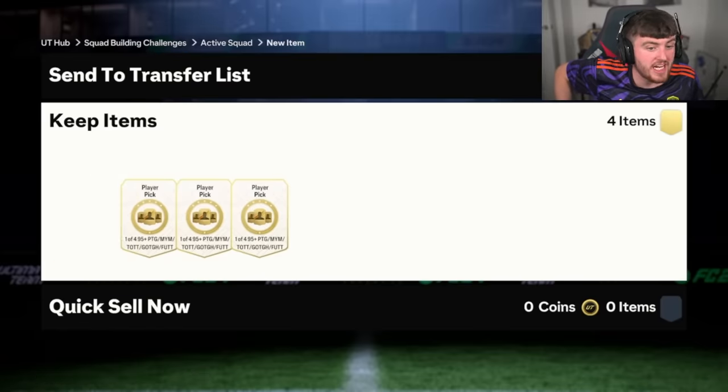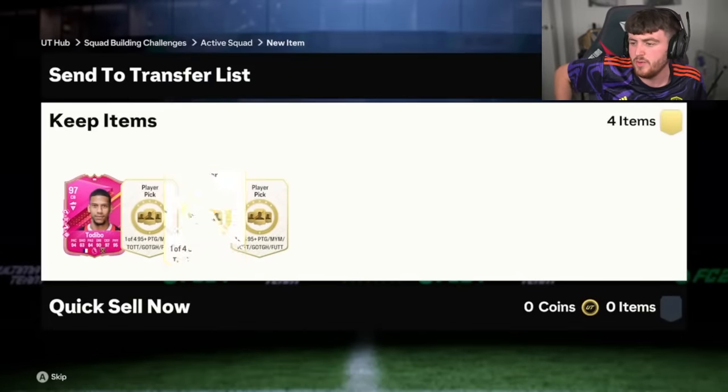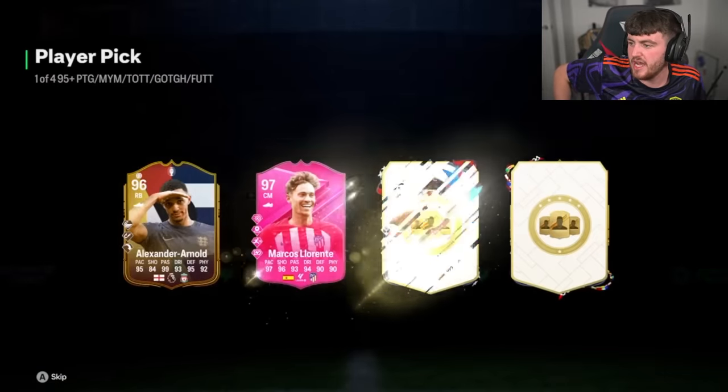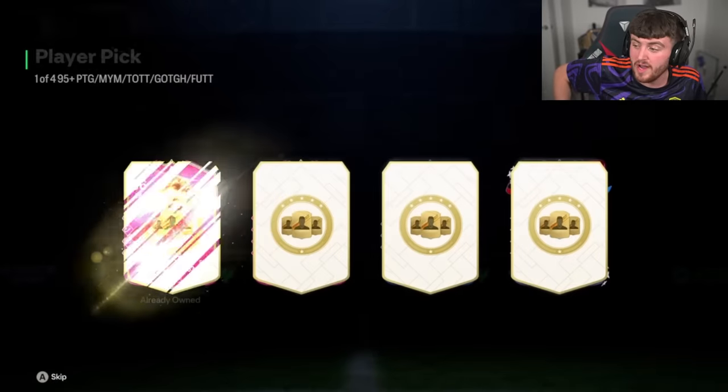Zalem has got his four player picks on Xbox now. Let's see what Zalem gets. His first one's going to be 97 Humbundish or 97 Tudibu, which is meh. Second one — Trent is actually quite a rare card. I don't know if he's expensive or not, but he's quite rare. I don't see him that often.